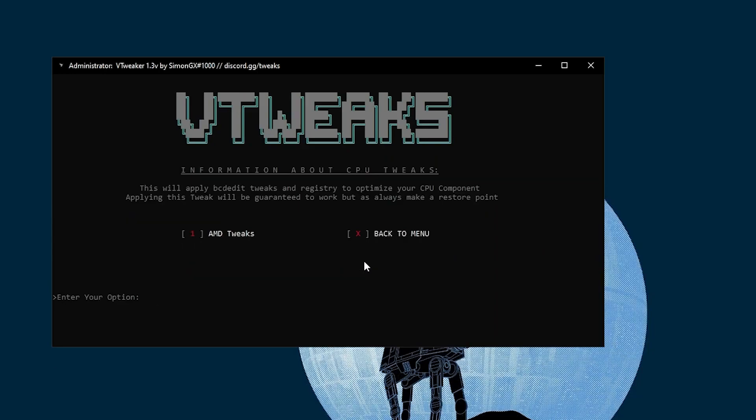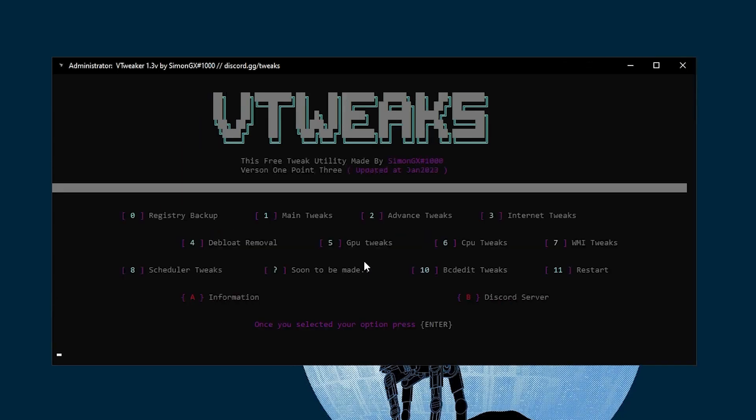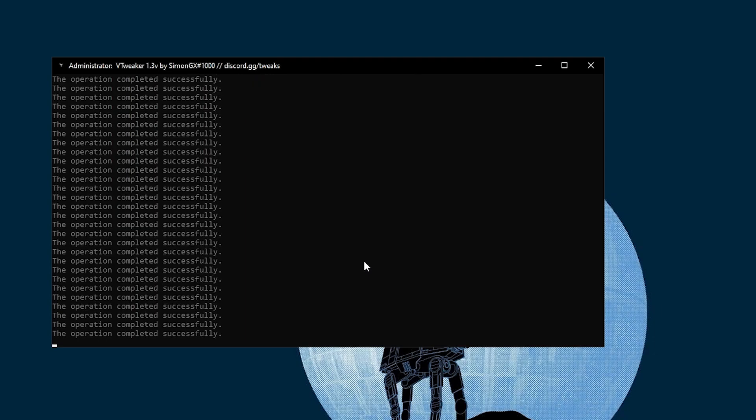Next, find CPU Tweaks — press 6 and Enter. If you have AMD, go with the AMD tweaks. I have Intel, so there is no option for me — press X and Enter to go back to the main menu. Next, find WMI Tweaks — press 7 and Enter. This will optimize your Wi-Fi session, visual effects, setup platform, and other settings. Press 1 from your keyboard and press Enter — all operations will complete successfully and automatically.